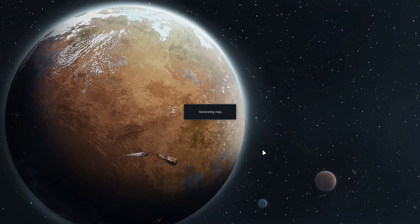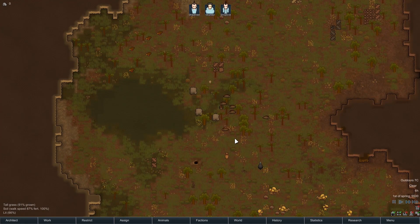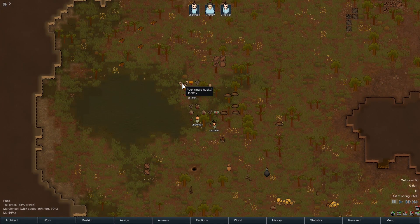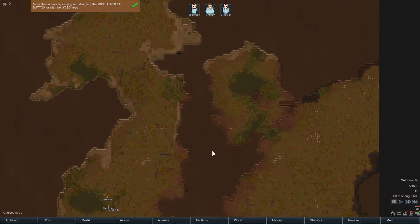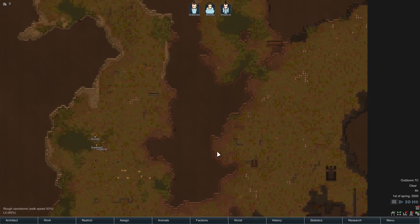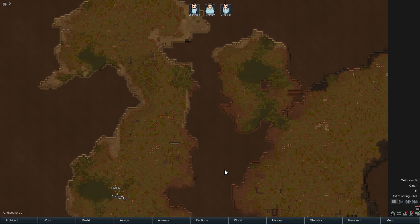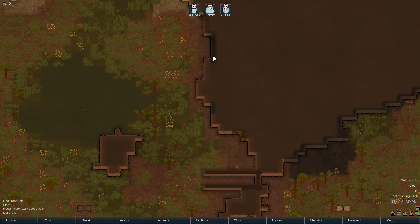Unfortunately there's no friendly fire trait for Chadman — anyone who's seen the Rainbow Succeed video will understand that one. The three awake from their cryptosleep sarcophagi, make plans to survive, and come down with a load of resources and a dog — a male husky! Looking at the map, it looks good. I want somewhere quite defensible. Checking the terrain: slate, marble, limestone.